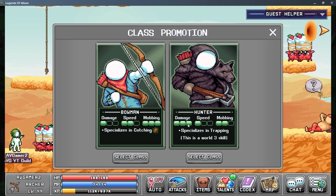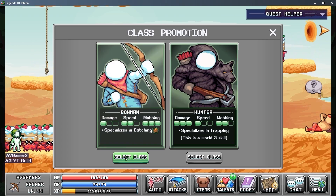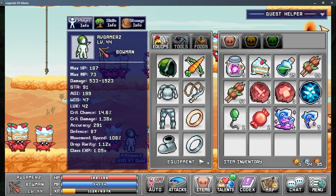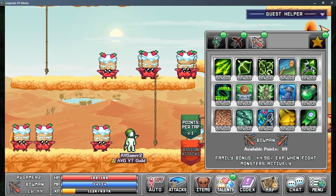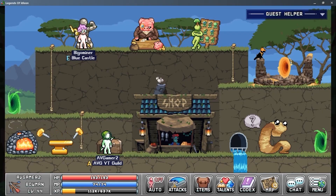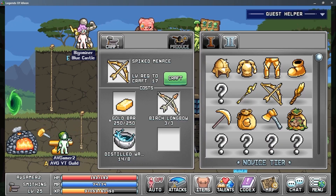The bowman specializes in catching — that's why I chose the bowman. Back to the guild thing: there are eight of us. I chose this skill because I don't care about all three skills yet, and I put the guide for the bowman in the description. For some reason I kind of forgot to show how I attribute points, but once again I just follow the guide the best I can — just watch the guide if you're curious about how to set up bowman optimally.